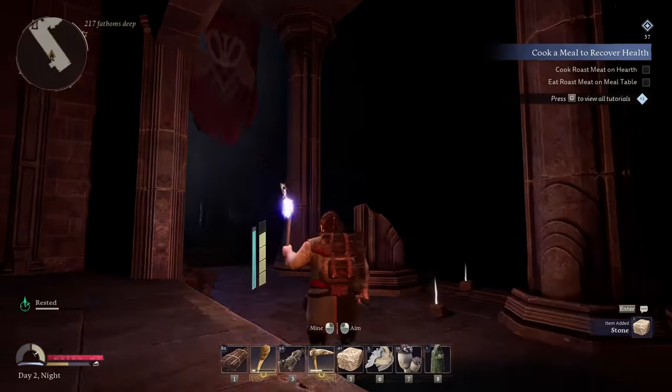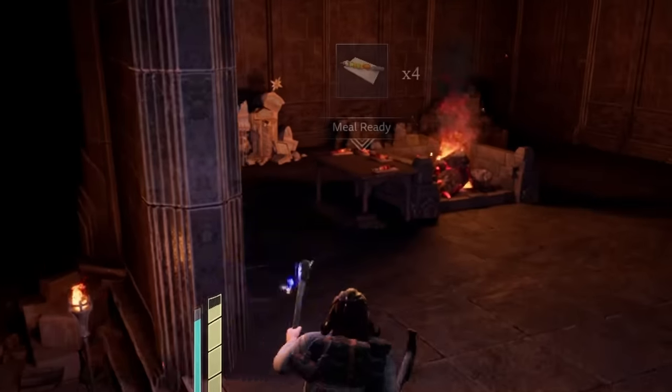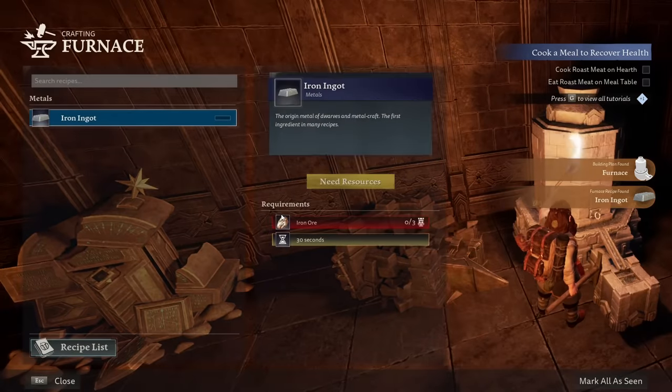Oh, wow. A pillar collapsed too? Perfect. What was that noise? There's orcs in here. Oh, I think that was the meal ready. Beautiful. We have some stones — I'm gonna rebuild the furnace. The furnace is crafted! We can create iron ingots now.